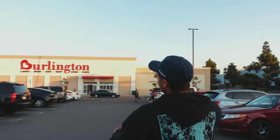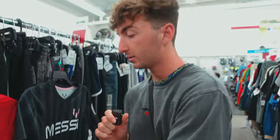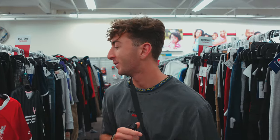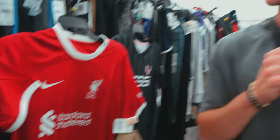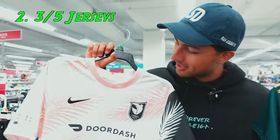Alright guys, location two — we're here at the National City Burlington again. We've had a lot of success with these Burlington's. Now we're finding jerseys, so hopefully this spot can deliver. This isn't a great store, but we did find one league knocked off the list — a Messi-like training jersey from Liverpool. That gets the Premier League. We're in the kids section because we couldn't find anything in men's or women's. We need four more leagues — hoping to find some more jerseys.